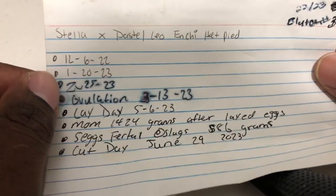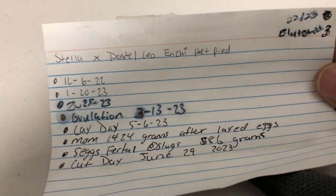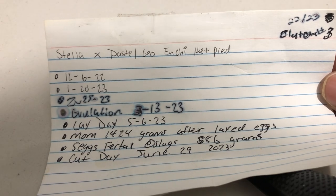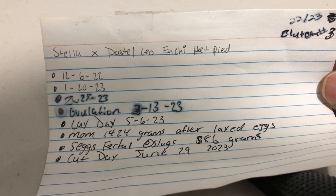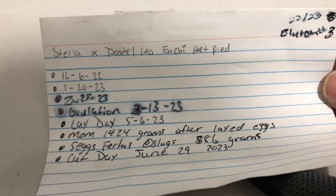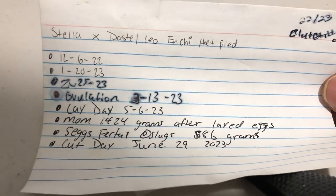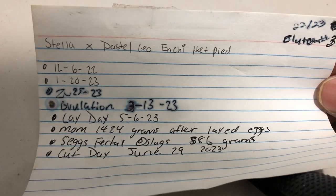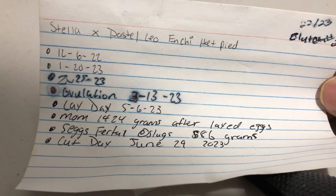What's up y'all, we're here with this egg cutting, man. It's just me today — camera girl is at work. So bear with me with the camera. We got my normal Stella girl, possible het pie, paired to my pastel leopard, and she had five eggs. She was 1,424 after she laid, and the eggs weighed 586 grams. Today is cut day, day 53. My birthday was yesterday, man, so this is a birthday gift. It'd be real awesome if we can hit a pastel leopard inch and pie — that'd be a great birthday gift, man. Let's cut this first egg.